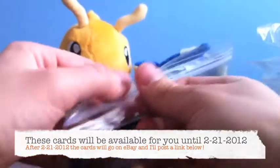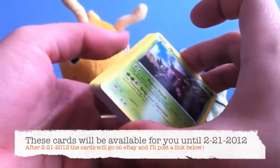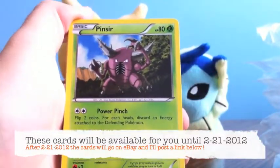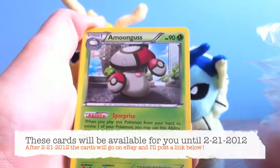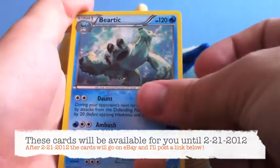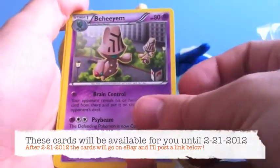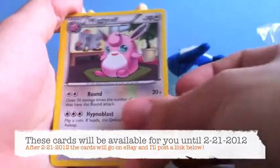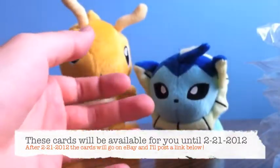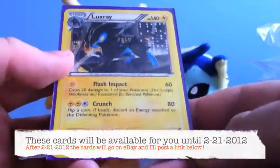I also have a complete rare set — all the rares in the set. This will be $30, plus you get a bonus Luxray Holo. Let me go through these so you can see all the rares: Pinsir, Simisage, Amoonguss, Arcanine, Simisear, Reshiram, Lapras, Simipour, Jellicent, Beartic, Cinccino, Zekrom, Muk, Musharna, Darmanitan, Virizion, Weavile, Shiftry, Bronzong, Wigglytuff, and Persian. So you get all 21 of those rares for $30, plus you get the Luxray Holo from the set — mint condition, very nice.